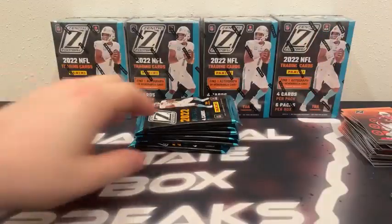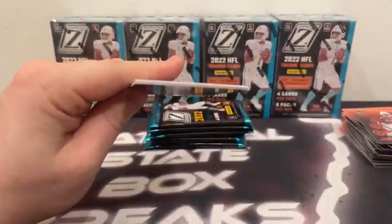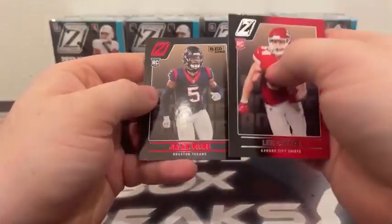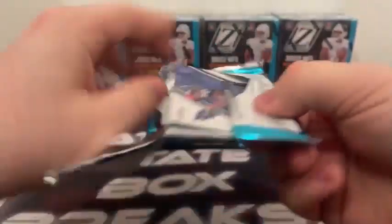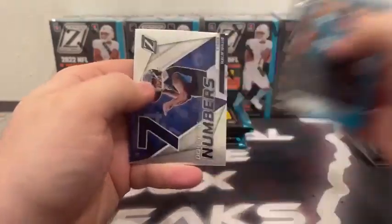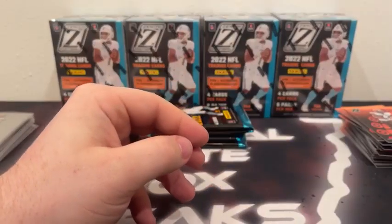We are halfway home — five boxes left to go. Box six, pack one: Zach Wilson, Javante Williams, Leo Chennault, Red Zone Jalen Pitts. Then Amari Cooper, Nick Chubb, Trayvon Walker rookie, and a Behind the Numbers Malik Willis once again for Tennessee.